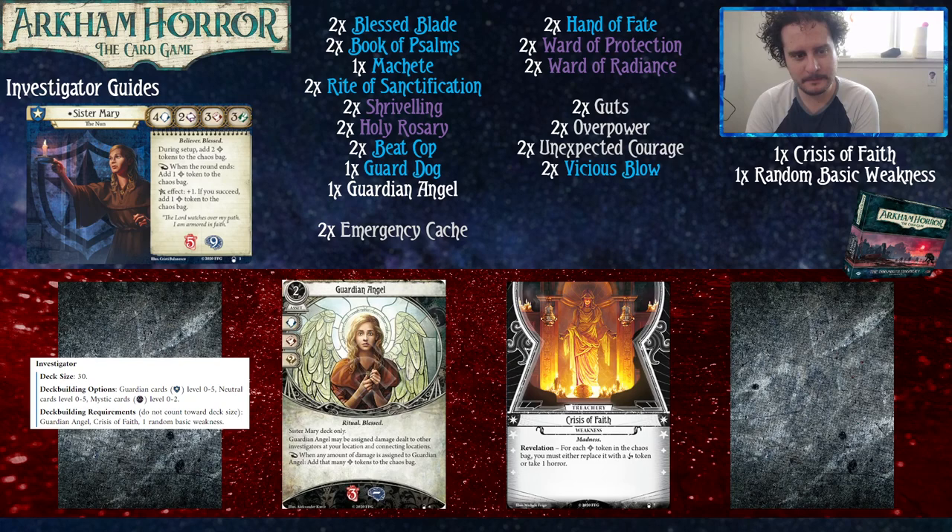During setup, you get to add 2 Bless Tokens to the Chaos Bag, and after each round ends, you add a Bless Token to the Chaos Bag. If you get the Elder Sign, it's plus 1, and if you succeed the test, you add a Bless Token to the Chaos Bag. So you should play Bless Cards with Sister Mary — that's what she does.